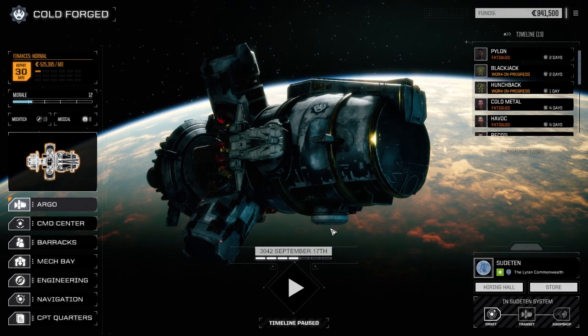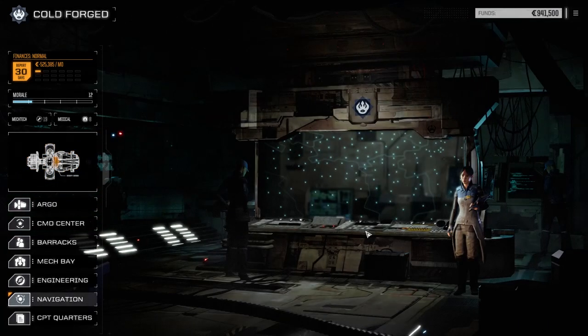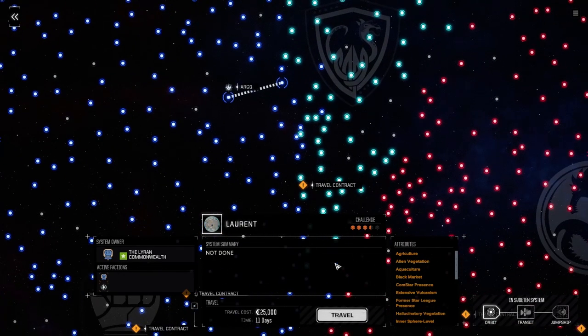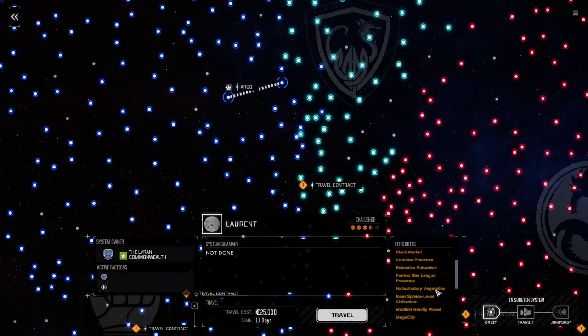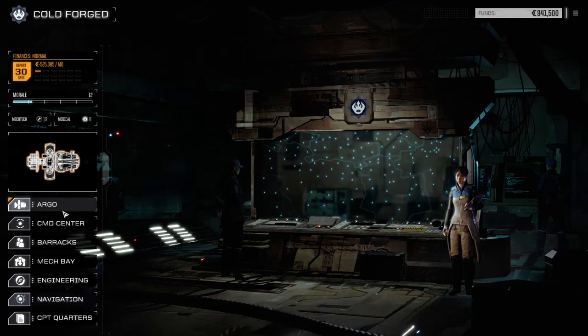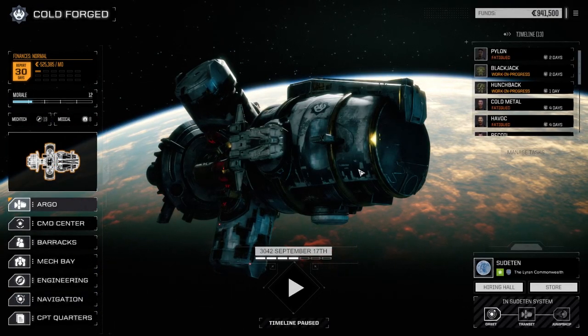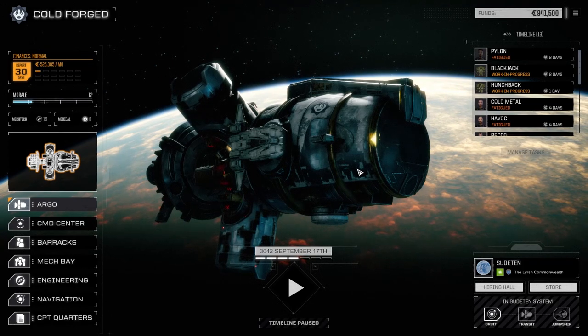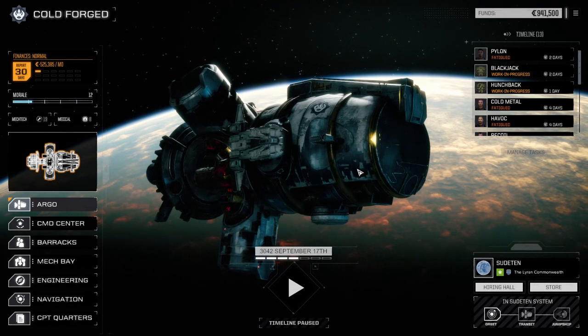We're going to jump systems between episodes. Jumping over to Laurent, right near the Rasalhague border — it's a pretty good city with a mega city, mining, pirate presence, research, travel hub, interstellar civilization, ComStar presence, and almost all the good stuff on the black market. We'll head over there and see what we can find, then hopefully engage in some clan missions. If you like the episode, feel free to drop a like, make a comment down below — I always love comments. Please subscribe, and until next time, we'll see you all later.